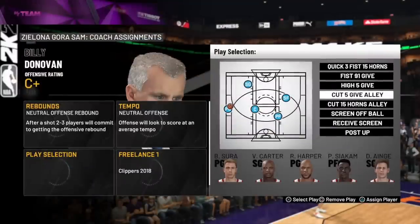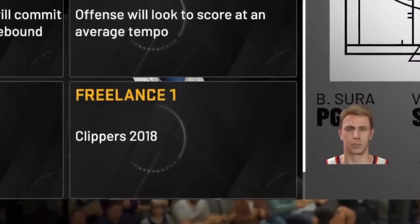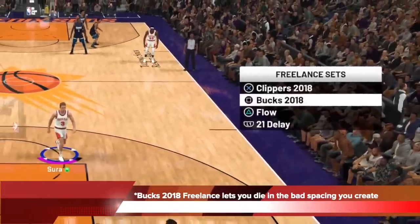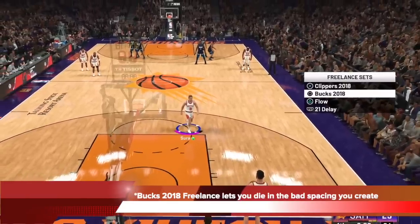The freelance that you want is Clippers 2018. Now before you ask why not Bucks 2018 — well let me show you. The Bucks 2018 freelance actually lets you die in the bad spacing you create for yourself.